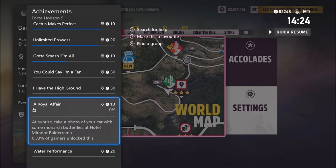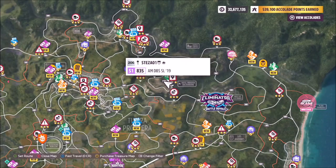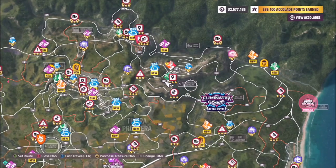The next one is called A Royal Affair, and it wants you to take a photo at sunrise of your car with some monarch butterflies at Hotel Mirador Balderrama. This is a really easy one, but the key part is taking a photo of your car with the monarch butterflies in the background. I've created a race for you to use.